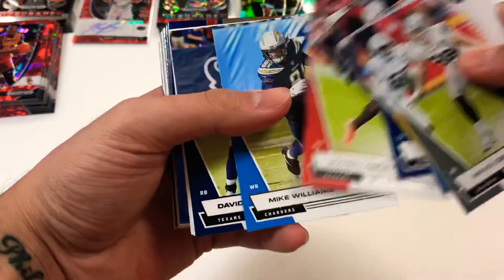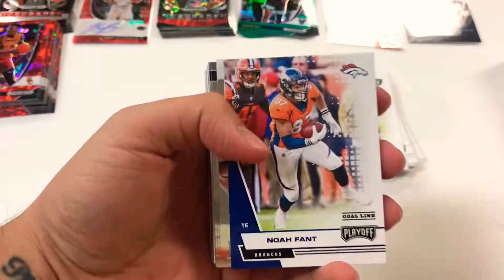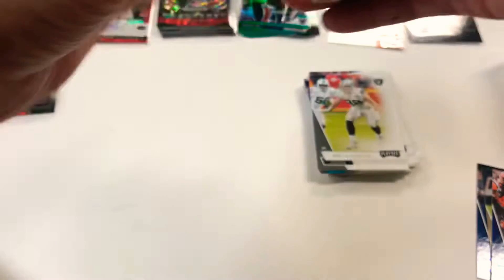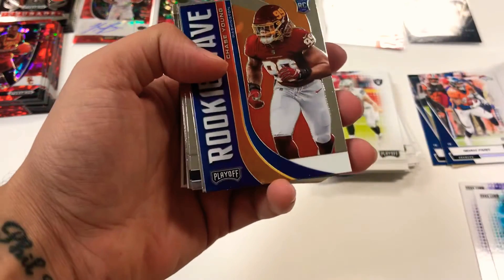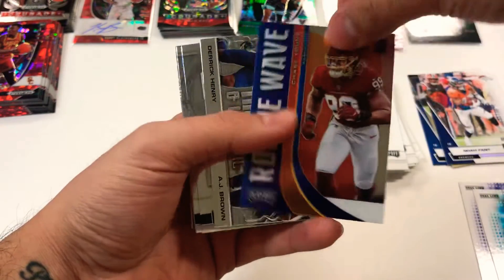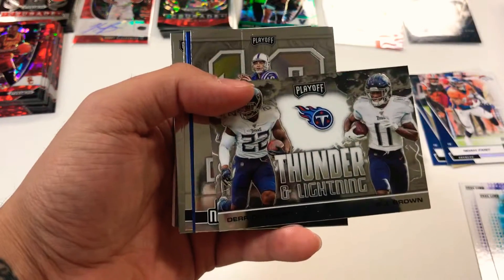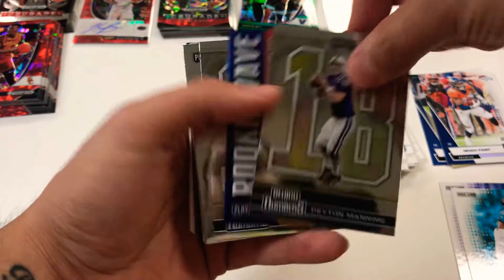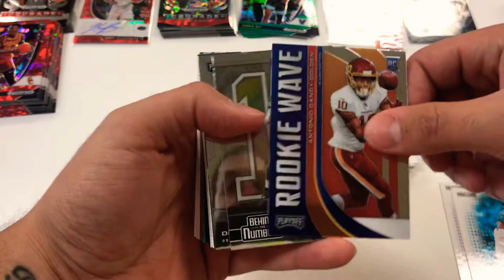Let's go through most of the base cards, get to the inserts, find some rookies hopefully as well. We have some blue foil cards right here — hard to tell but blue foil on the bottom: Michael Thomas, Evan Ingram. There's another blue foil, a rookie of KJ Hamler, and then a CJ Henderson rookie. And there we go with our first insert and first chrome card — a nice rookie wave of Chase Young. Pretty cool card right there. Then we got a Thunder and Lightning Derrick Henry and AJ Brown insert, and a Peyton Manning behind the numbers chrome card.